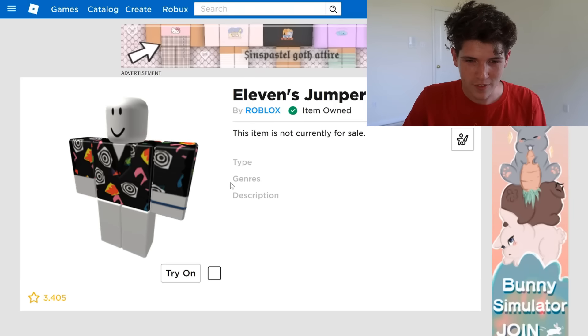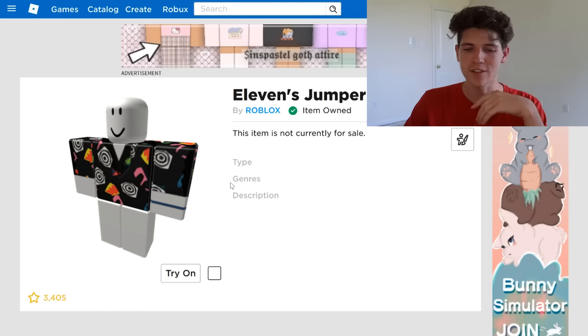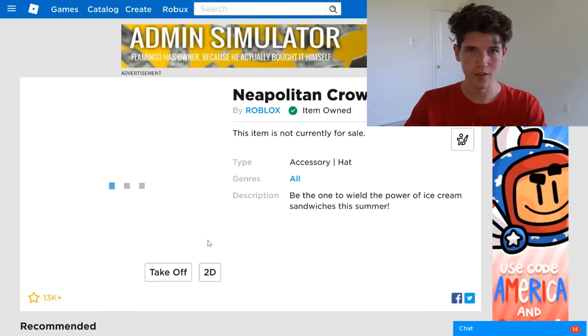What we've been waiting for is the Domino Crown — let's go look at this thing. I'm so excited. Oh my goodness guys, look at this — Napoleon Dynamo — I can't even speak — Domino Crown! So it's ice cream sandwiches; that's my favorite ice cream by the way. I love ice cream sandwiches. 'Be the one to wield the power of ice cream sandwiches this summer.' Let's see what this looks like on my character. Oh my gosh, that looks amazing! Most hats Roblox creates are kind of iffy but this one I like.